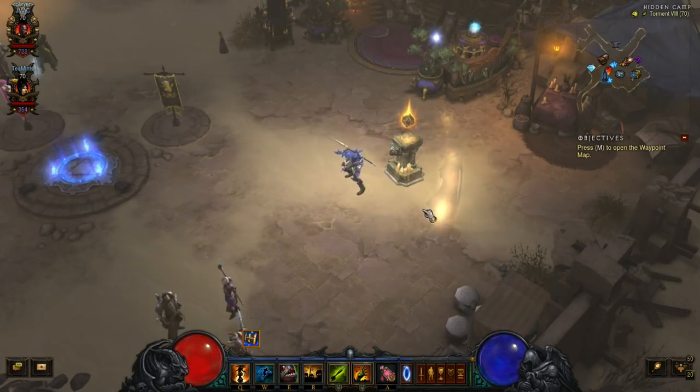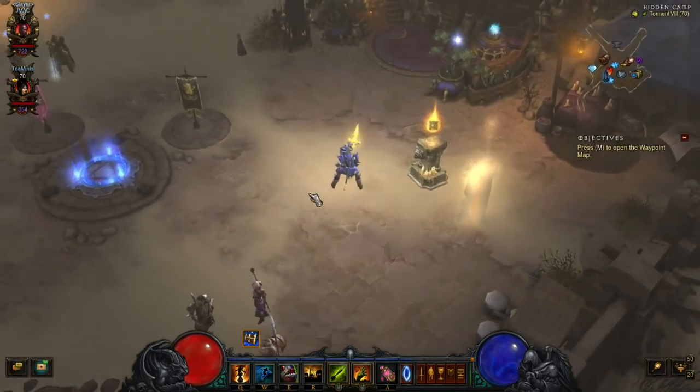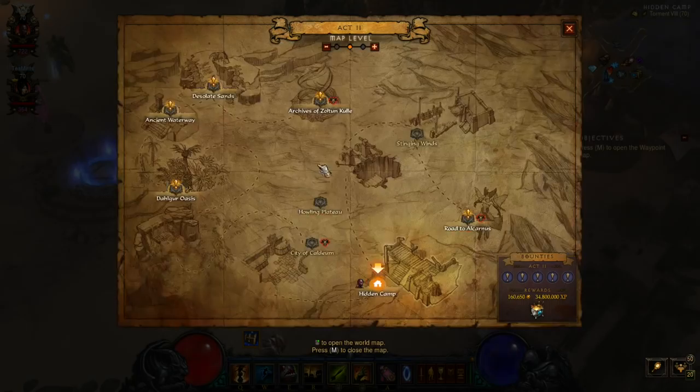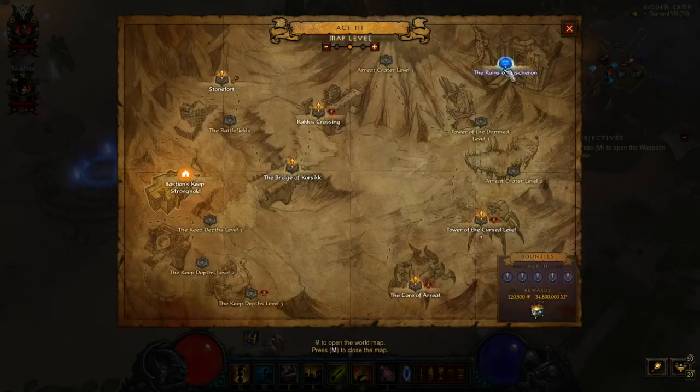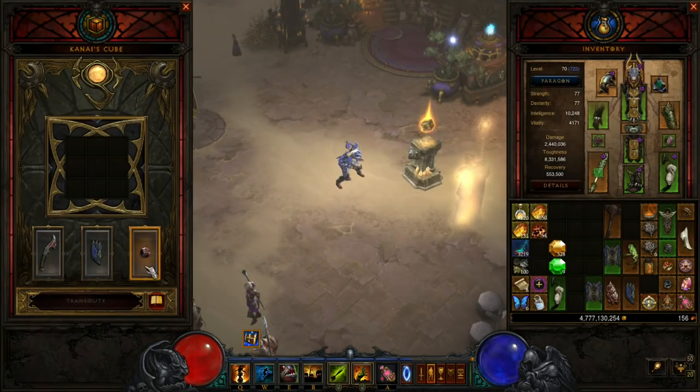First things first, when you start a game, Zoltan Kulle is going to be in town and you just get a quest from him by clicking on him. He's going to send you to the brand new zone in Act 3, the Ruins of Sescheron. You'll go there and there'll be a zone within the zone called the Elder Sanctum. Once you find that, go inside and explore it. Once you get to the end there's going to be a ghost barbarian there. Talk to him, the Kanai's Cube will be on a ledge, then Zoltan Kulle will show up and you'll be able to click the cube and it'll be placed in town as another artisan you can click on to get the various functions from the cube.